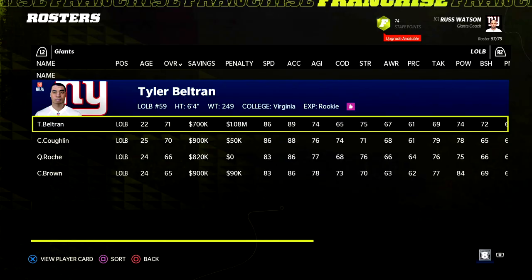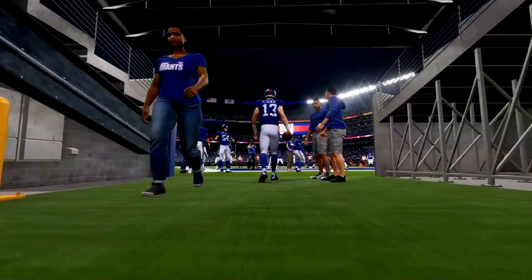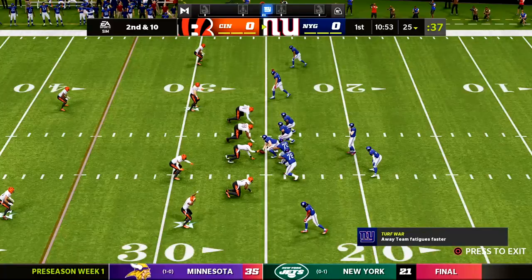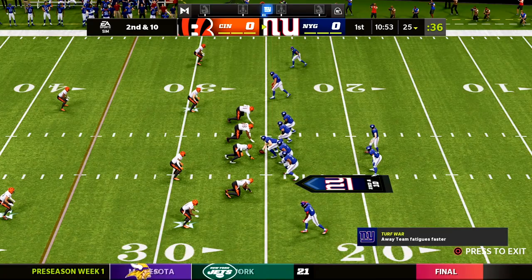And this defense will see some new starters. Tyler Beltran, the rookie, could be starting at edge rusher opposite Aziz Ojulari. We have a lot to work on with this team, and preseason gives us a little glimpse at what the offseason was able to accomplish. Let's get into this first preseason game.